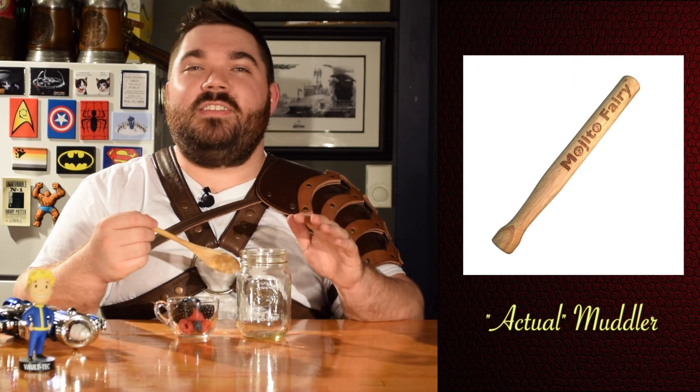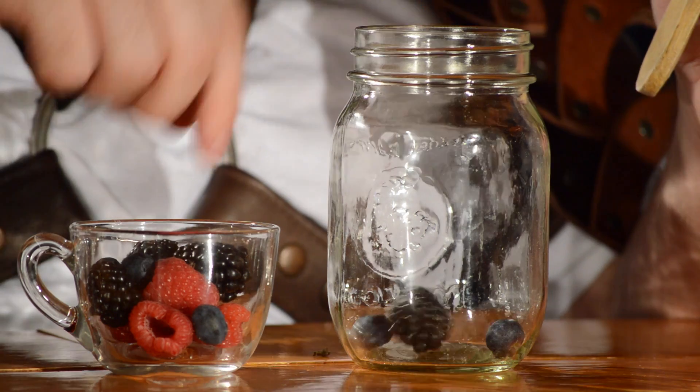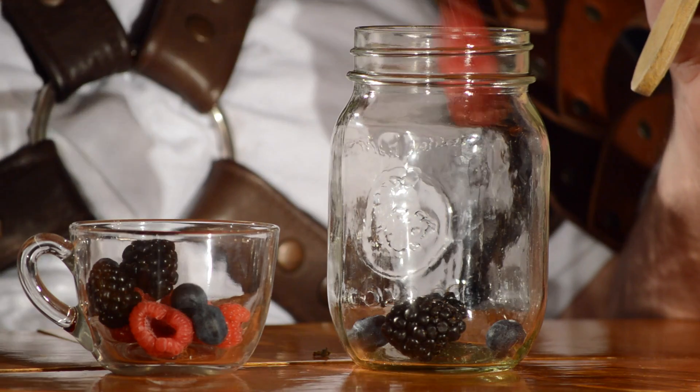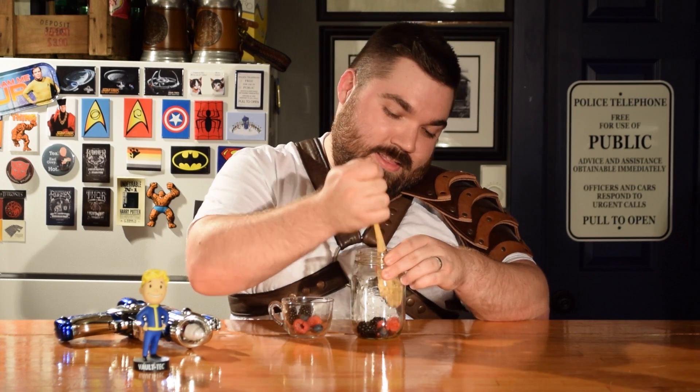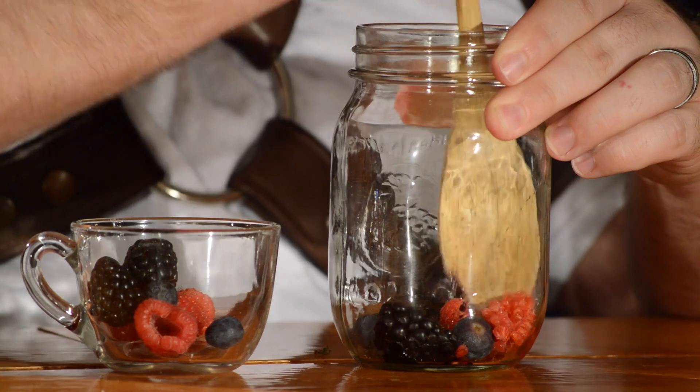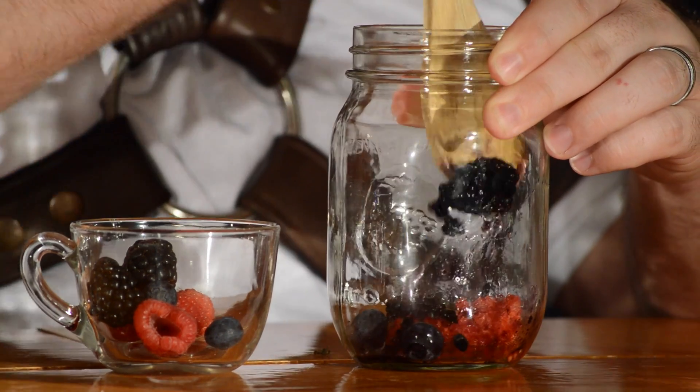Under ideal circumstances you'd have an actual muddler, but this is the apocalypse — you're going to use whatever you find. In this case I found a wooden spoon, so we're going to use that. Let's take a couple of each of these berries: a couple blueberries, a couple blackberries, a couple raspberries. This is going to be good. We're going to muddle them — muddling is just fancy for smushing. So we're going to smush these berries and get some juice out, get them nice and gooey.